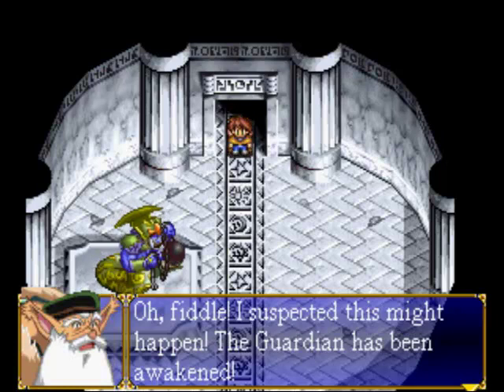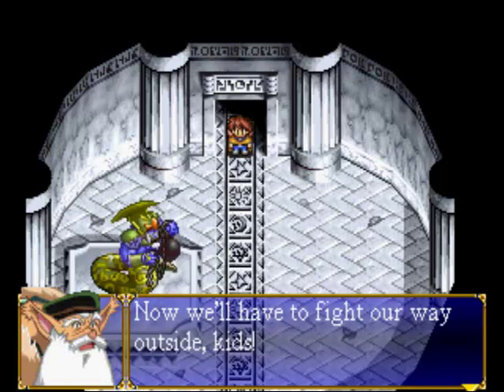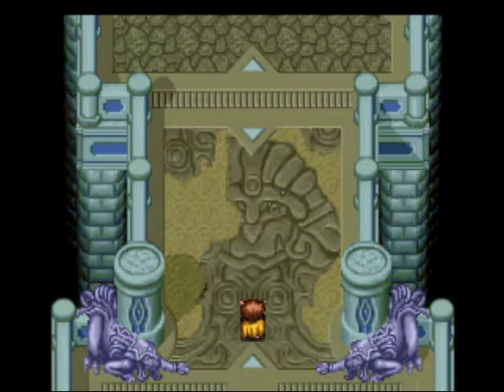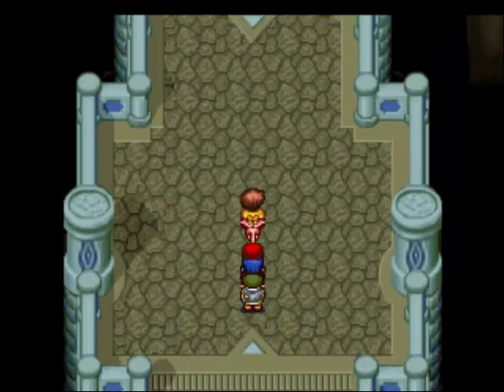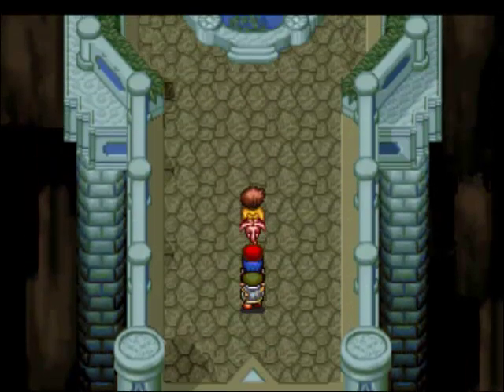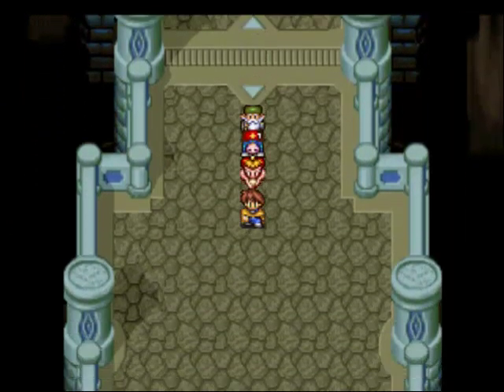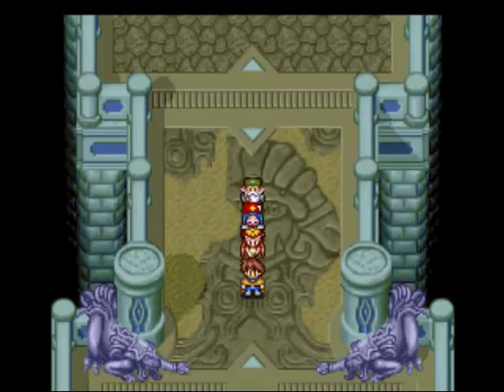Oh crap, I kinda totally forgot about you. Can we leave? I mean, we can stay here. We can eat slimes for food. There's no way in hell we're fighting that thing. Actually, yeah, we kinda have to. Yeah, there's no way around it.